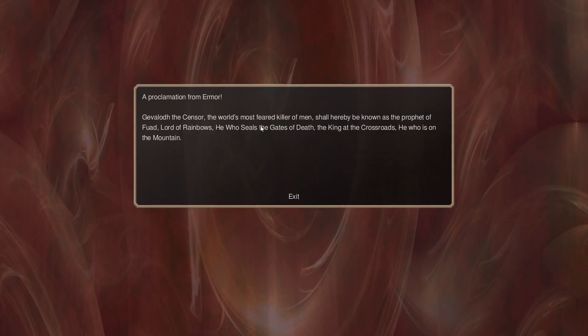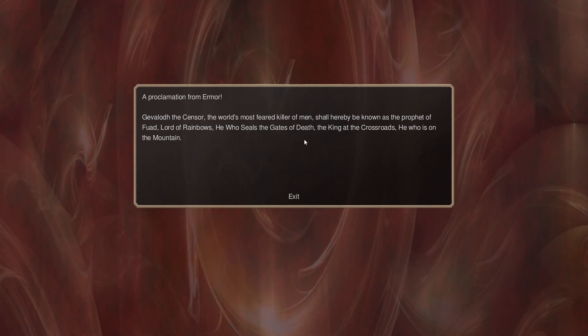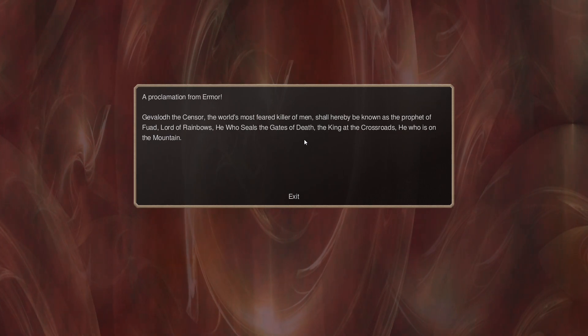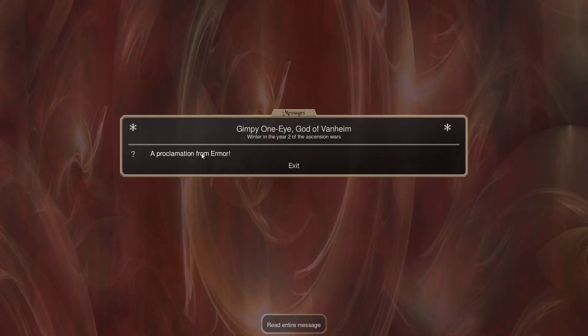Oh, the undead are walking around. The world's most feared killer of men shall hereby be known as the prophet of Thawd, the lord of rainbows — he who seals the gates of death at night at the crossroads, the king at the crossroads, he who is on the mountain. Maybe he's not the undead ones.